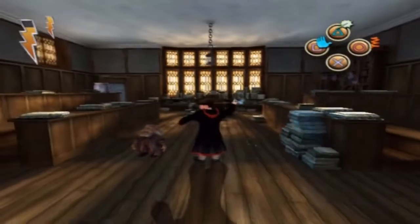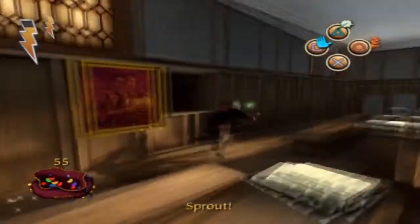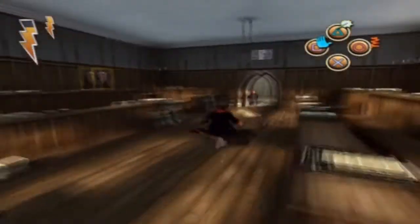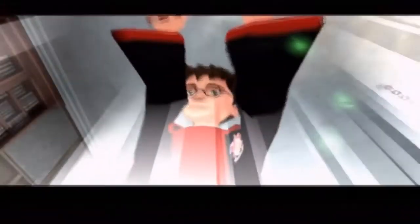Welcome back to the Harry Potter and the Philosopher's Stone on the PlayStation 2 walkthrough — 100% walkthrough, actually. I have to remember to say that. It's part 10, and now we're back after the Spongjify spell challenge. Flitwick just shared with us a message from Professor Snape that we have to collect our potion ingredients before our potion class tomorrow.